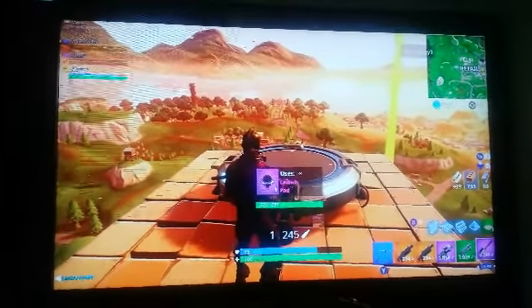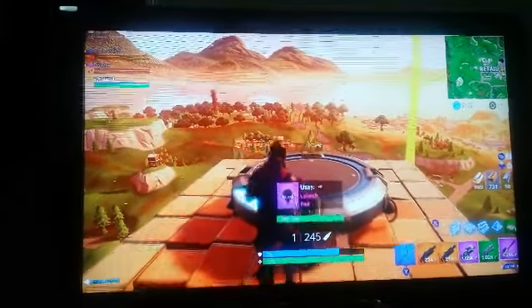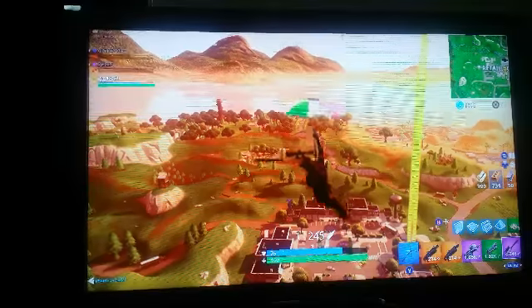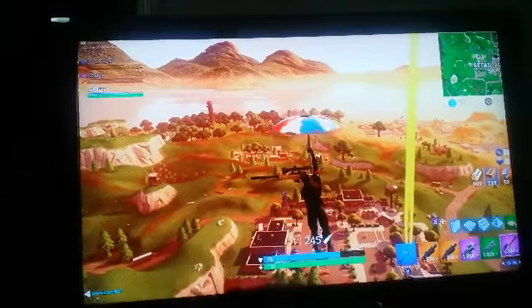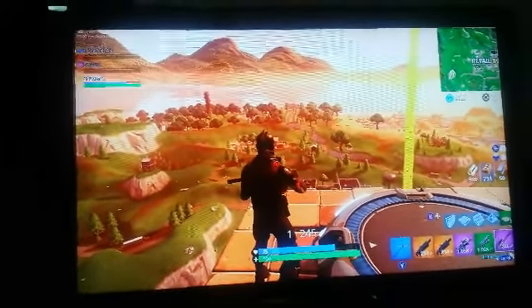Come up to a launch pad with a gun out, jump on it, and get the glider out. Boom — see the gun through the head. If you got a mini gun or something, you can kind of shoot it — you know how you rev it up? Yeah, you can do that too.